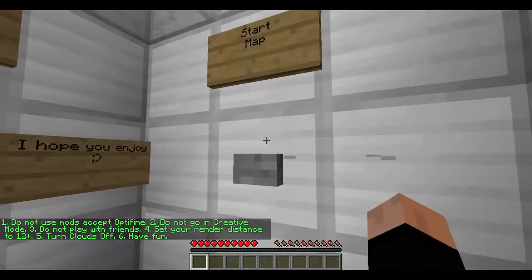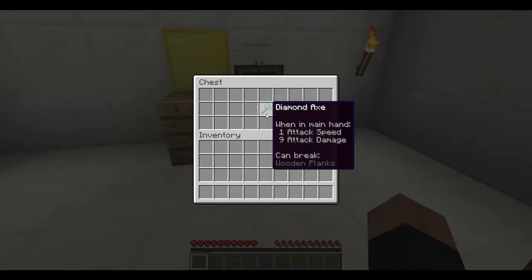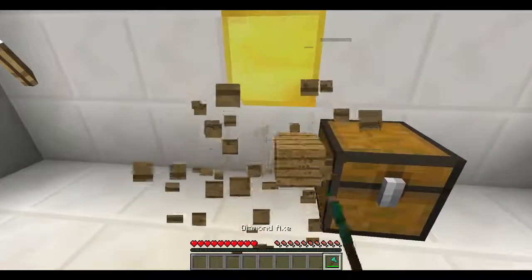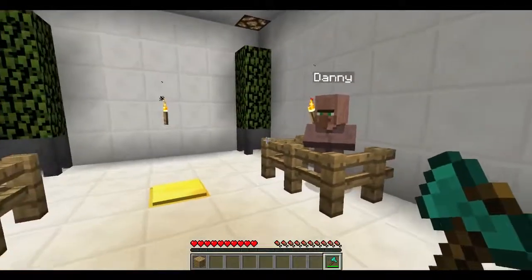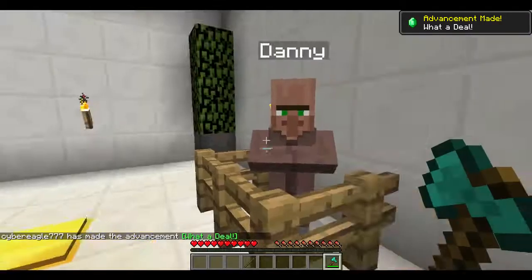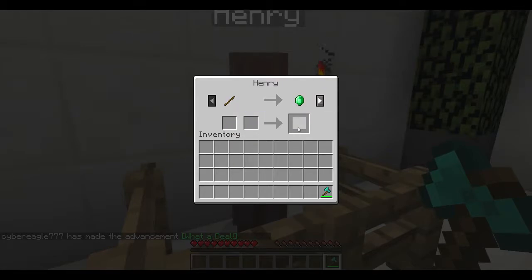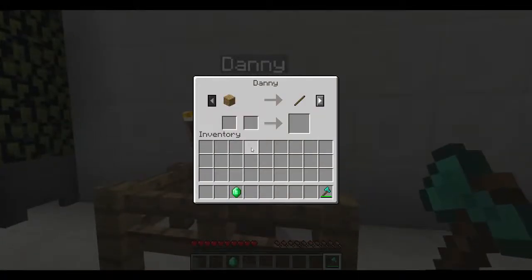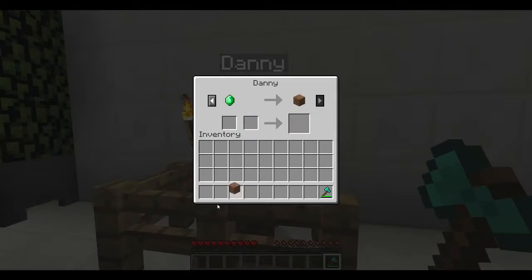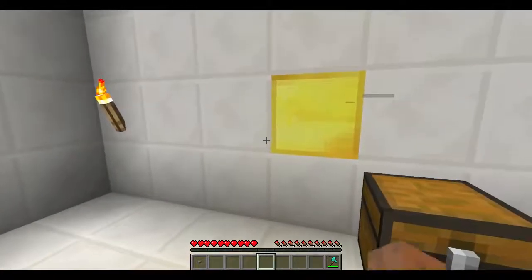Rules: don't use mods. There are 10 levels — let's get started. Break wooden planks. Sorry if it seems like I'm in a hurry; I've got to get a couple more videos recorded. Looks like I can get a stick, and I can trade the stick for the emerald. Looks like dirt for the button — easy enough.